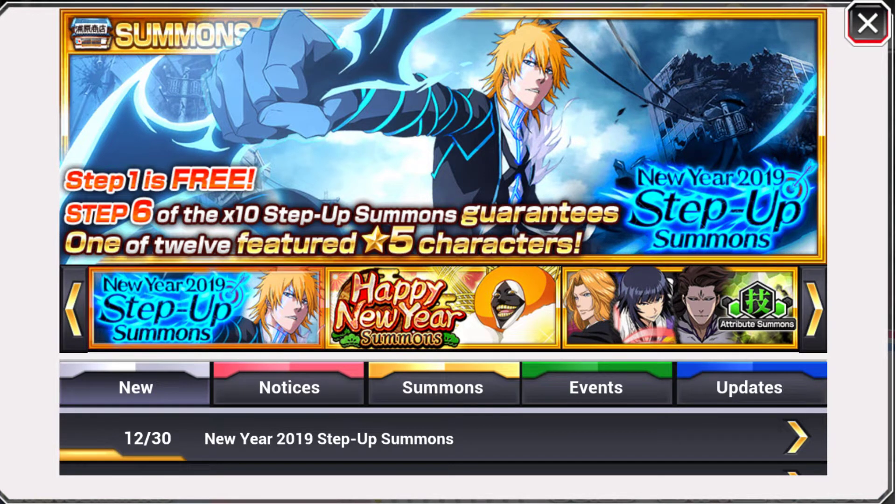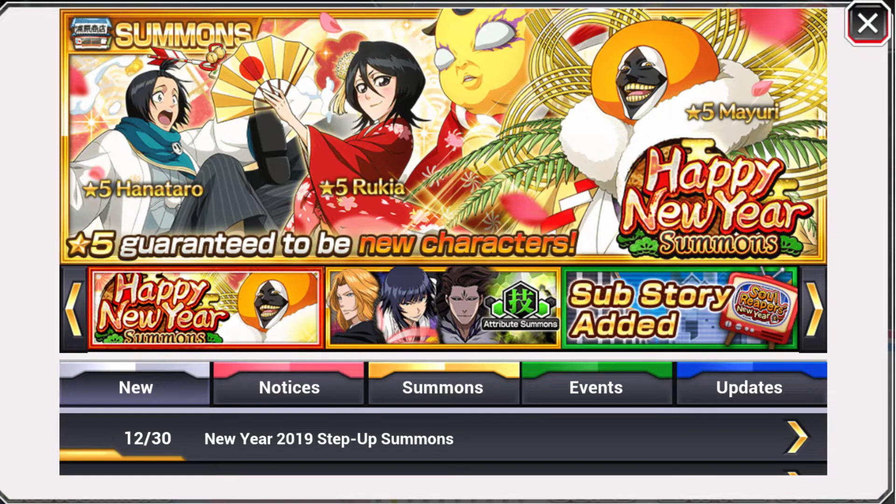Hey, it's Imchia. So we got the stats and skills for the new year 2019 step up summons, as well as the happy new year summons which includes Hana, Toro, Rookye, and Mayuri. Let's get straight into it.